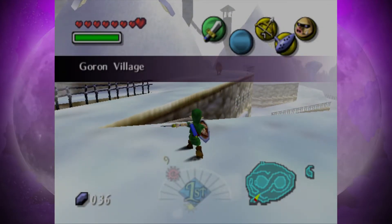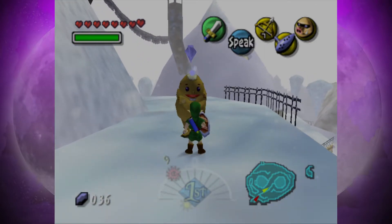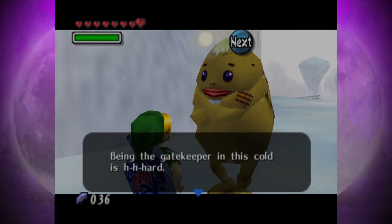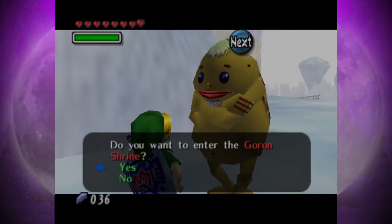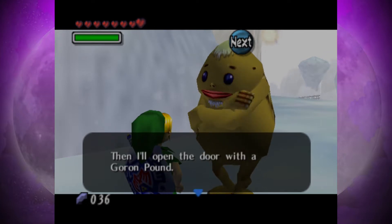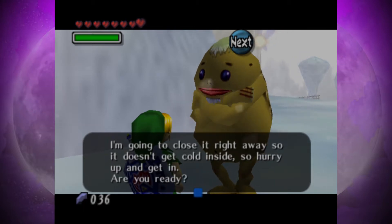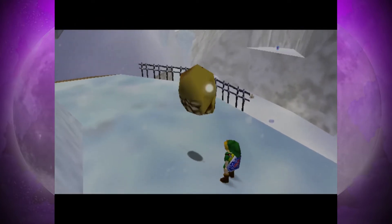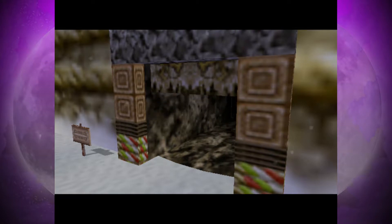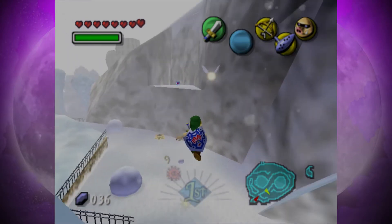Going onwards to this new area, we're greeted to Goron Village. The gatekeeper says: 'It's cold. Being the gatekeeper in this cold is hard. Do you want to enter the Goron Shrine? Then I'll open the door with a Goron Pound — a ground pound. I'm going to close it right away so it doesn't get cold inside, so hurry up and get in.' Usually he's rolling around in a snowball and you have to rescue him first, but the door's already open. Cool.